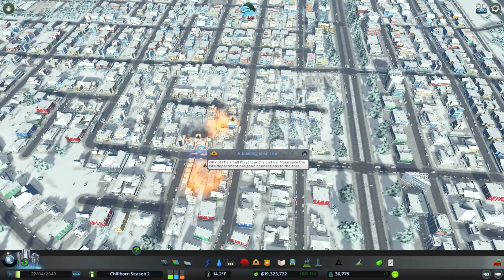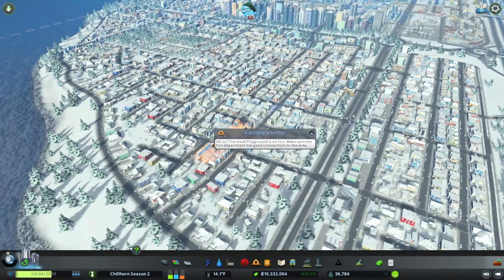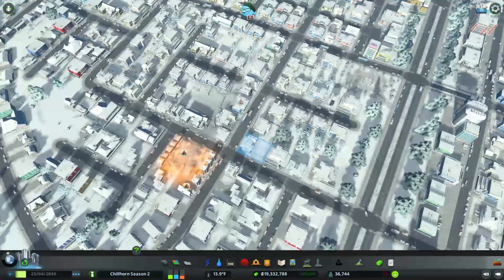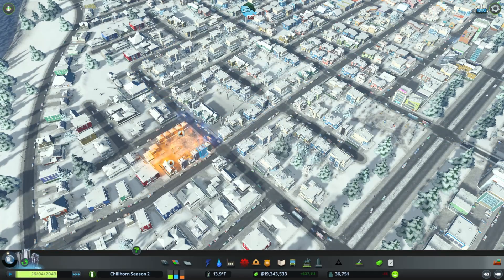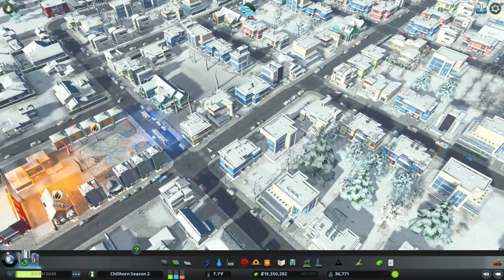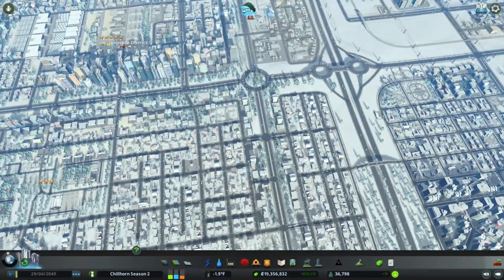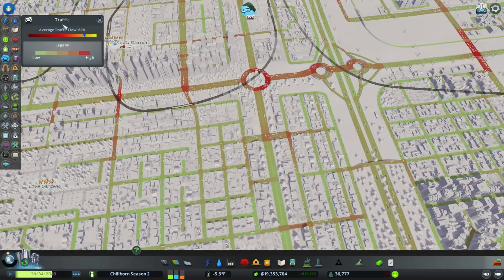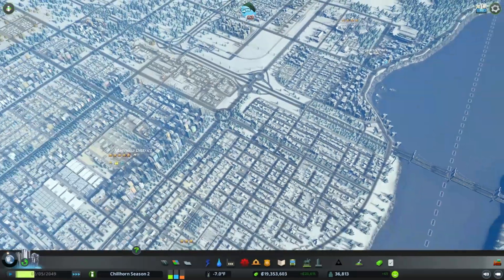We got a fire spreading — it's like they're getting it taken care of. Hopefully our playground's on fire — here they come, take care of it guys. We did lose a few buildings to fire spreading while the traffic was pretty bad, but it's getting a lot better. Traffic is at 82%, 81%, kind of creeping back down, but I think we'll be okay.